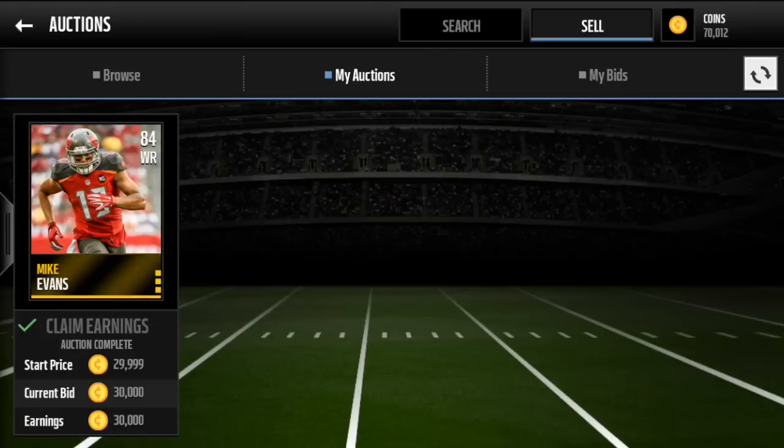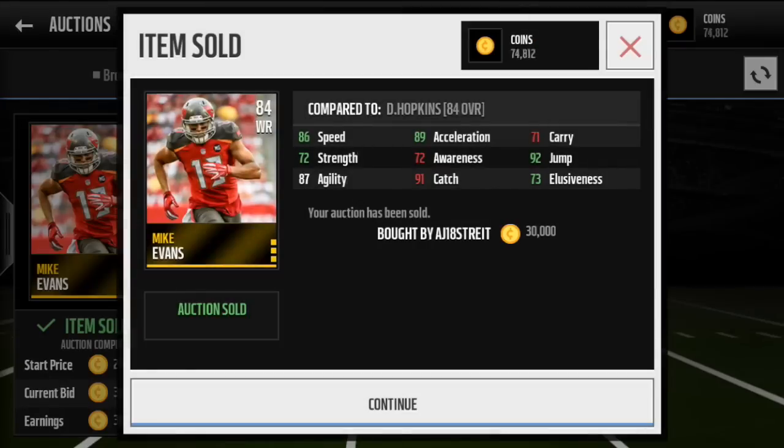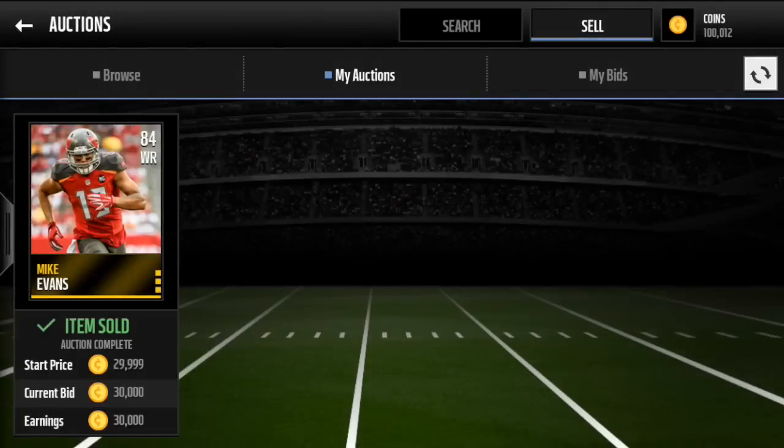As you can see, this is a player that I sniped for 8,000 — let's see what he just sold for. He sold for 30,000 coins! That is a 22,000 coin profit, not counting the 10% tax that EA takes. Actually it looks like I got the full 30,000, which is surprising, but yeah — that is a 22,000 coin profit. That's the value of sniping and that's what this method is going to get you.